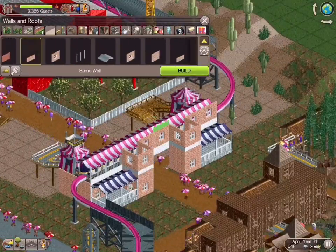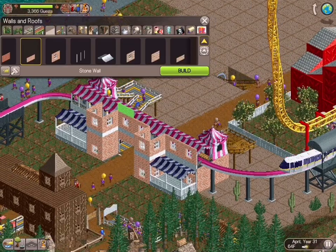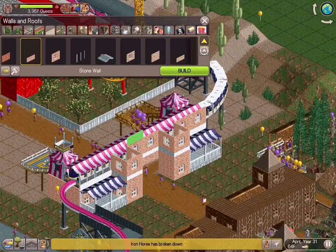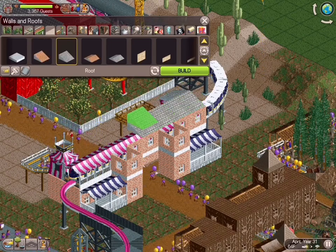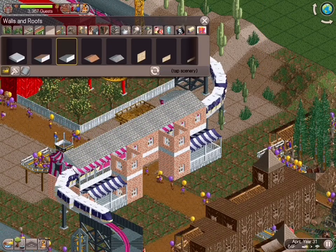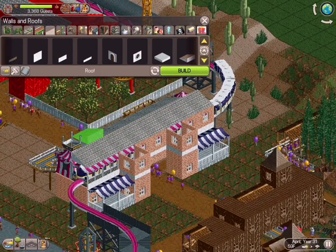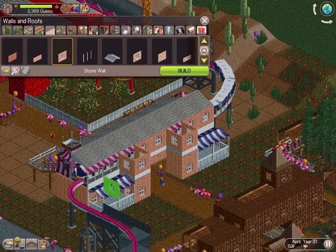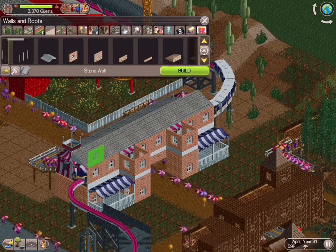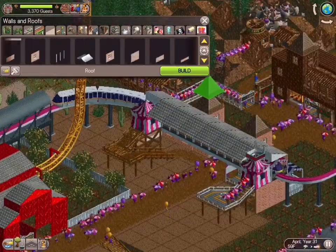It's a really great starting and stopping point for our guests as well, because as they get on and off the monorail, they can go in either direction towards our GCI or towards our mine train. As you see here, I work from the bottom up — I worked on one facade and then did the secondary facade on the opposite side. But look how awesome that looks — I love that.